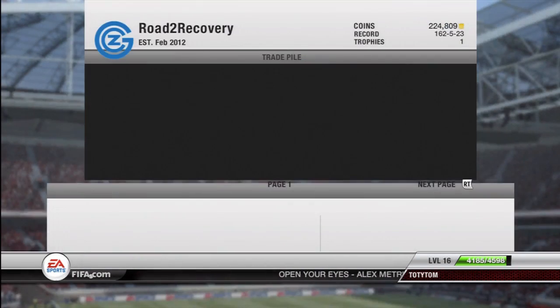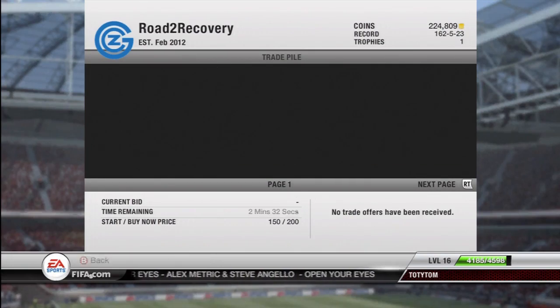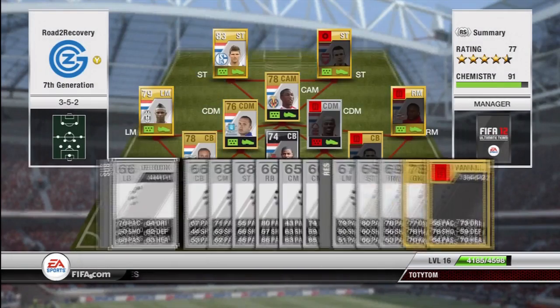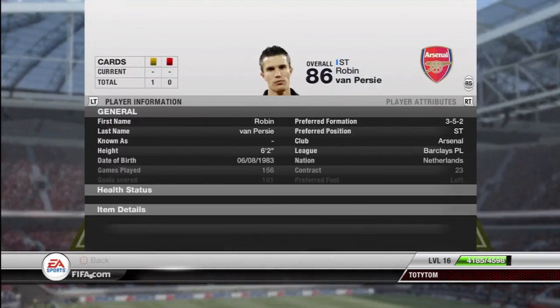First thing we're going to do when we log on to the account is go and check our trade pile. We've sold a couple of bronze items that you may have seen me buying in the last episode or the episode before — just stuff out of bronze packs that you can sell on and get money back from. A very good method.